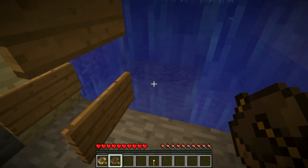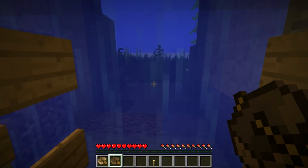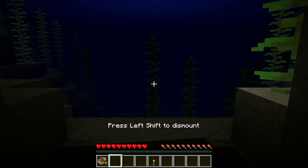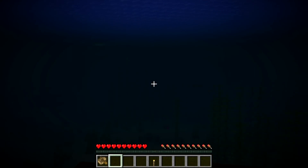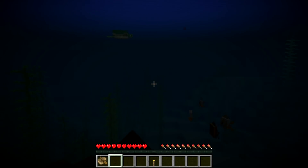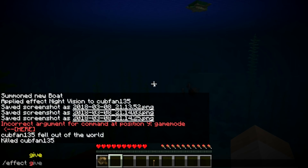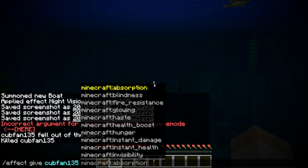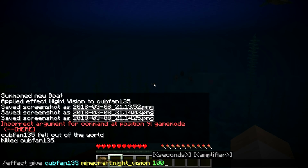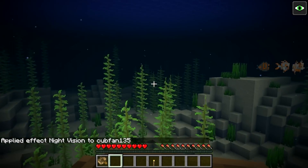Basically what you do is you just place the boat into the water while you're in the air. Then you can get in, and your boat will now not sink. It is a little bit dark — it helps if you have some night vision. If I go ahead and do slash effect give myself night vision for 10,000 seconds, you can see a little bit better with night vision on.